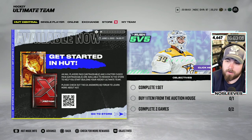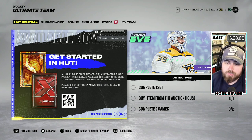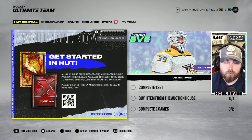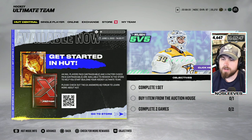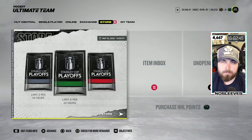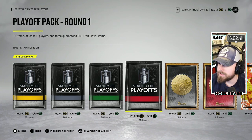Right off the top, there's a banner: 'Get Started in HUT.' An NHL Players pack (untradeable) and an X-Factor Choice pack (untradeable) are available to redeem in the store to help you start building your Hockey Ultimate Team. It's not anything crazy, but free stuff is good stuff. We're going to rip these packs — maybe I'll pull something absolutely huge. Let me know what you pull in the comments below.